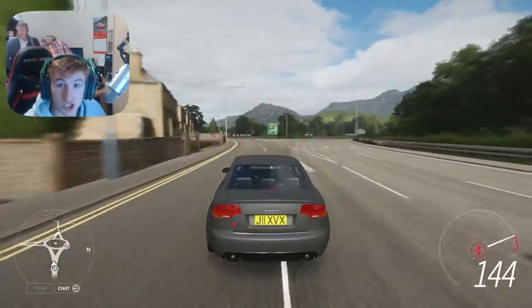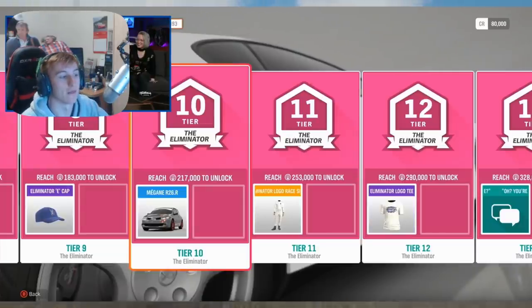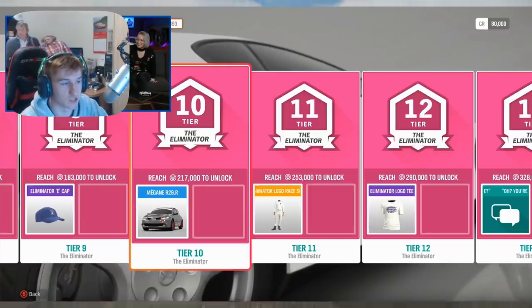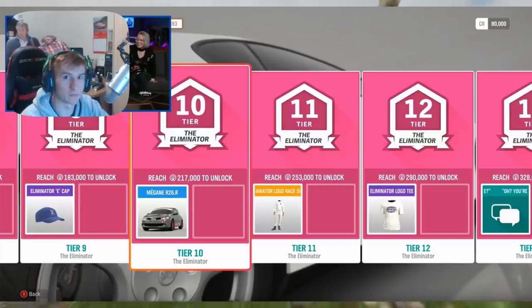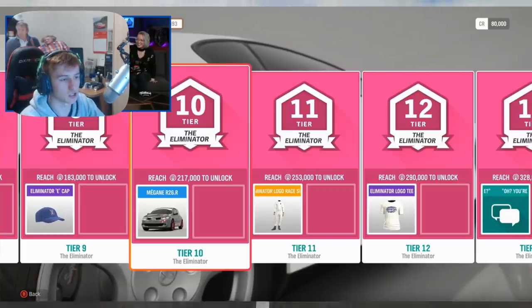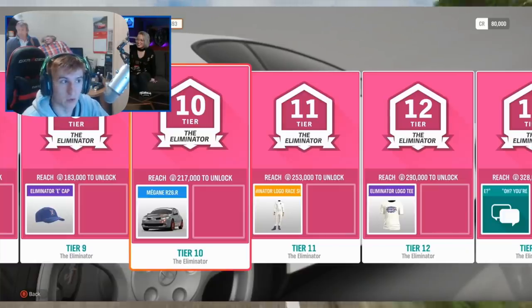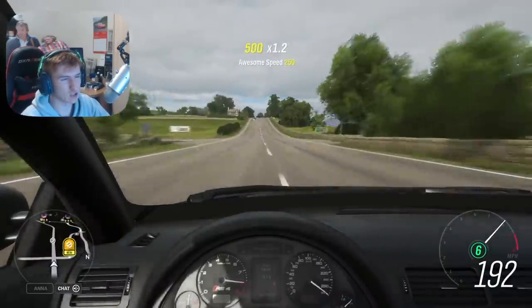Another new car is the Renault Megane R26R. They describe it as the GT2 RS of Renaults — the beast of all Renaults — which is pretty cool. This one isn't tied to any of the seasons; it's through the Eliminator. You rank up tiers similarly to ranking up speed zones, and when you reach Eliminator Tier 10 you'll unlock the Renault Megane R26R for free. The Supra was unlocked at Eliminator Tier 2, basically after one game.